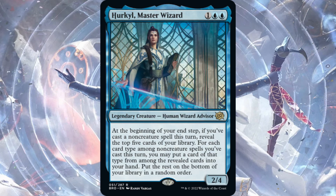Hurkyl, Master Wizard — two blue, one generic, legendary Human Wizard Advisor with 2/4 stats. At the beginning of your end step, if you've cast a non-creature spell this turn, reveal the top five cards of your library. For each card type among non-creature spells you cast this turn, you may put a card of that type from the revealed cards into your hand. So if you cast a sorcery you can grab a sorcery, an instant gets you an instant, artifacts get artifacts. Hurkyl stays out and you keep drawing cards — this will see play, maybe not immediately but as more sets are added to standard.